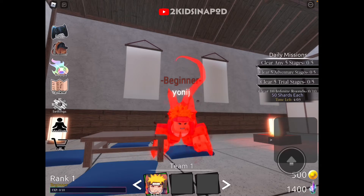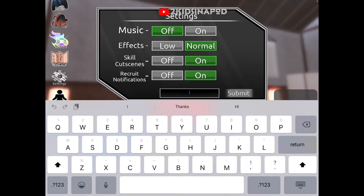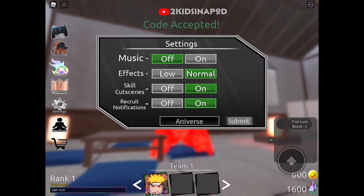To redeem the code, all you have to do is click the settings icon in the left corner of your screen and click insert a code here. The newest code is capital A, small letter N-I-V-E-R-S-E — Aniverse. And click submit.